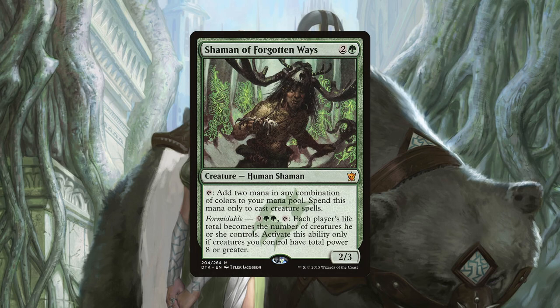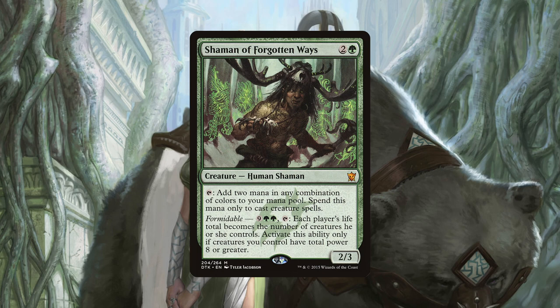Our second and last main win con is Shaman of Forgotten Ways. Early in the game it acts as a mana dork for creature spells specifically, but in the mid to late game with the right board setup, we can drain our opponents' life totals low enough to finish them with combat damage. This will be especially easy to do against decks that are creature light. Now I know that only two main win cons seems like it wouldn't be enough, but a good number of our creatures do bring with them respectable power and toughness stats, so sometimes wins will come just through regular combat damage. Because of the large utility package we run combined with our ability to combo off in a number of ways, we actually have multiple lines of victory that we can pivot between depending on the board state.